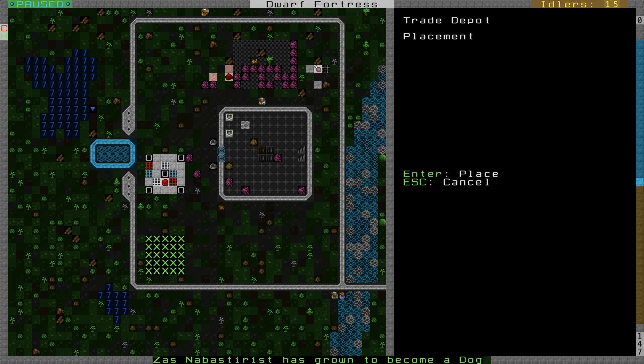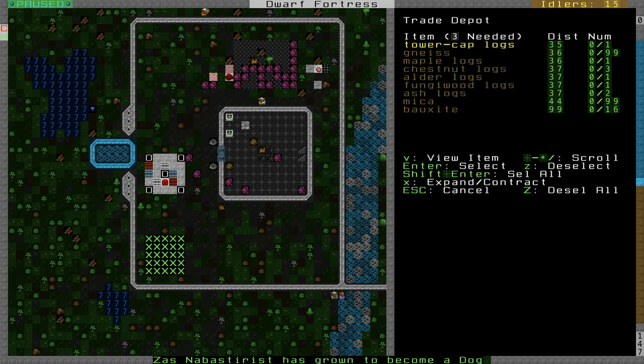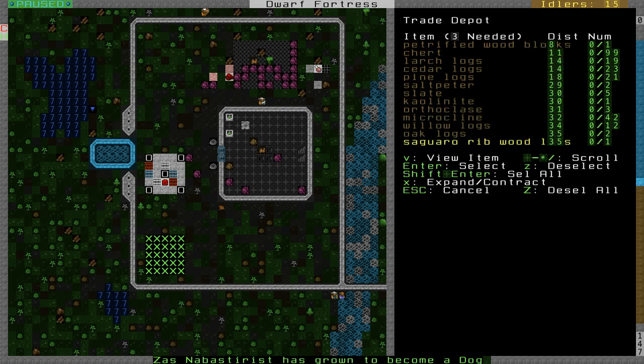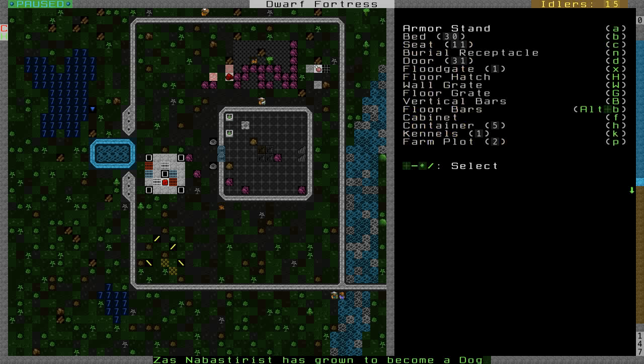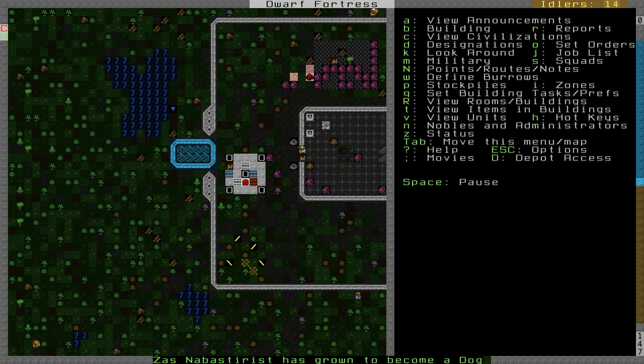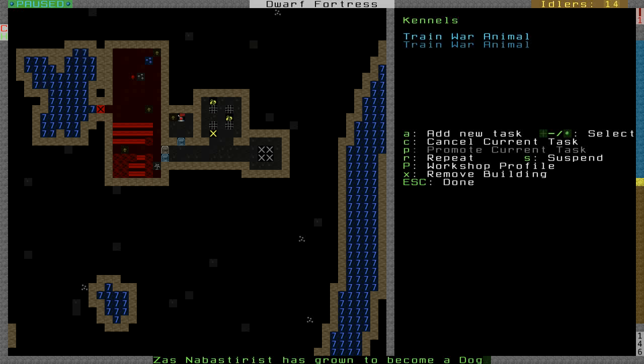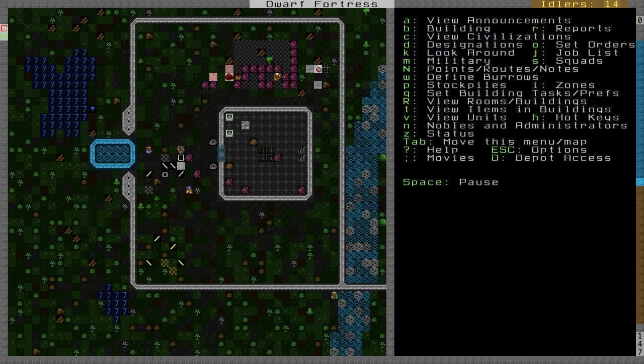I'm going to build another trade depot - this time it's going to be down here in the corner, away from the gate. We're gonna make it out of orthoclase, it's bright yellow. Let's go ahead and remove this old construction. Looks like we have another dog - we're gonna train war animals when the time is right.